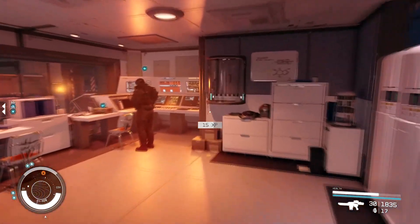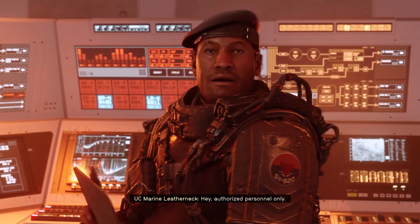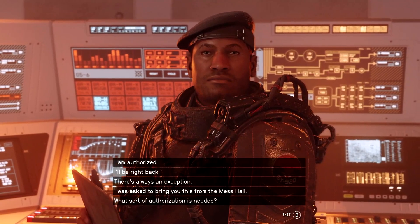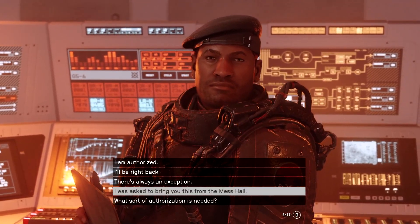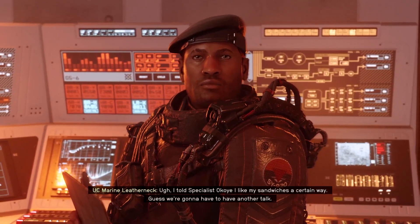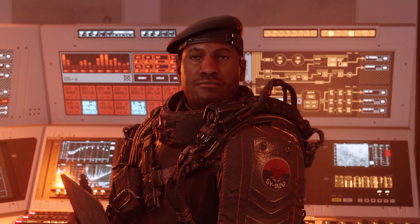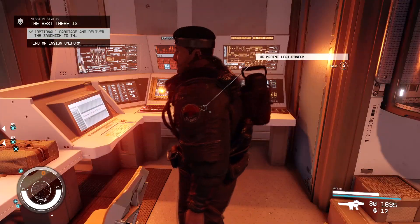Once you've broken in, just go over and talk to him — he's okay with you breaking in. You're just going to say, 'I was asked to bring you this from the mess hall.' Nice.